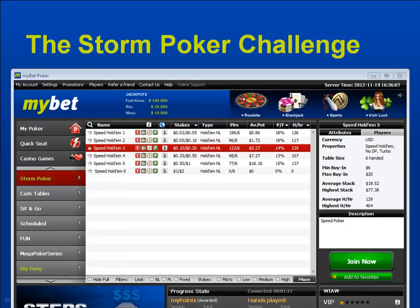Here's the lobby at mybet and the Storm Poker tables are found here. You click Storm Poker and we're going to be playing the NL20 variant. It's a turbo table, meaning there's not a lot of time to think. It's six-max play with a couple of lightning bolts and tornadoes, which is pretty fitting as you'll see.